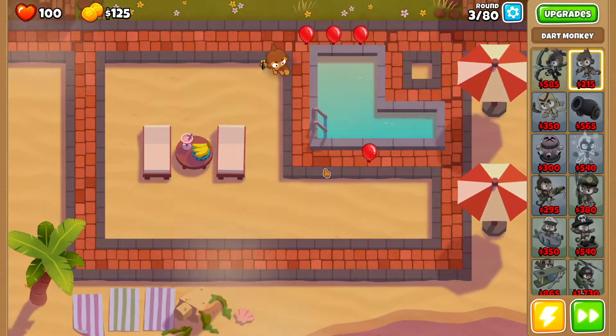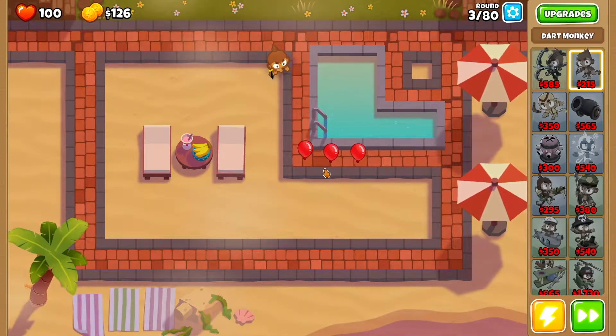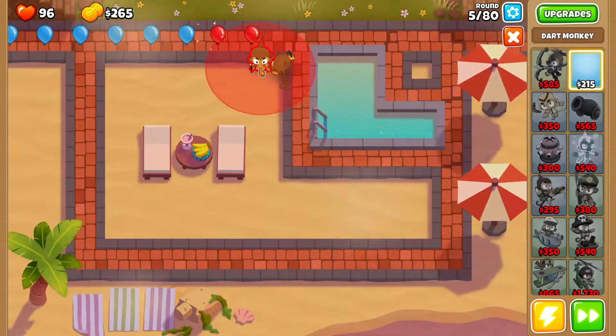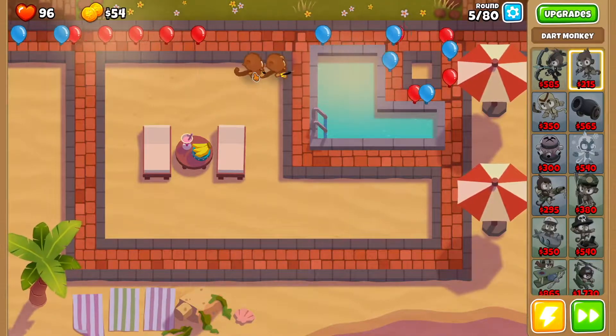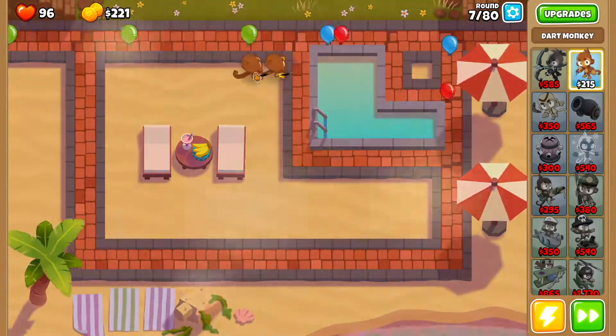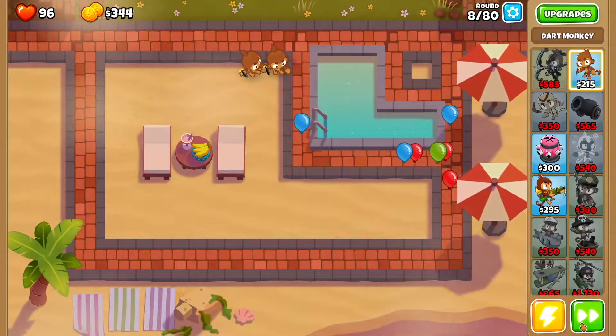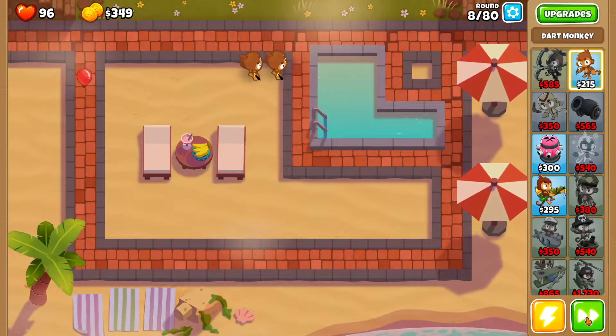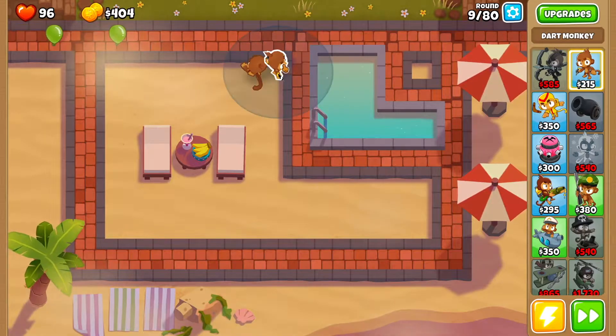That just comes with the territory. However, because you have monkey knowledge, you will not lose as many lives as I will, if at all. Then you're gonna get your second dart monkey — you want to drop them right around here. By the end of round 8, I'm going to slow it down because I have it on auto-start, but by the end of round 8 you want to sell both dart monkeys.